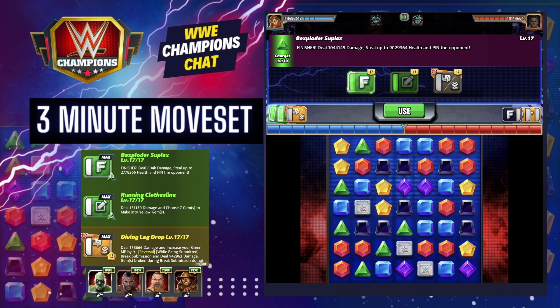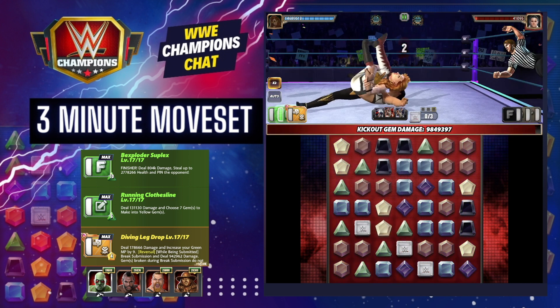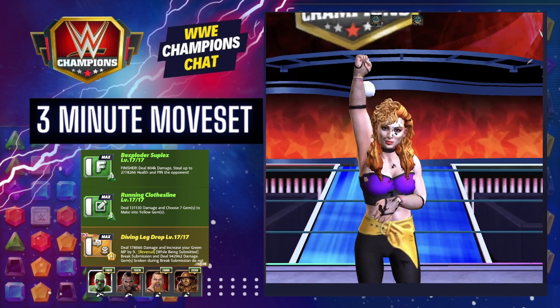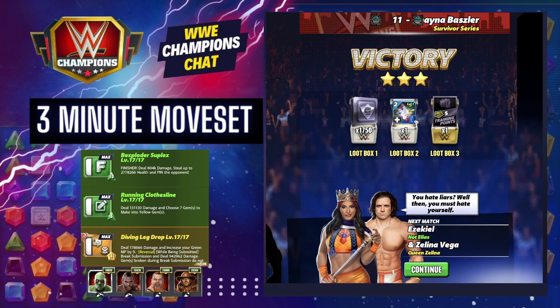If you want to buff that out, use a Chic plate. I didn't talk about plates because really whatever belt combination you use with whatever plates and metals won't matter — unless in the future there's something with steal health. You're just going to use this move right here and win, even against six-star silver. If she kicked out of that, you've got your middle move to reload everything.